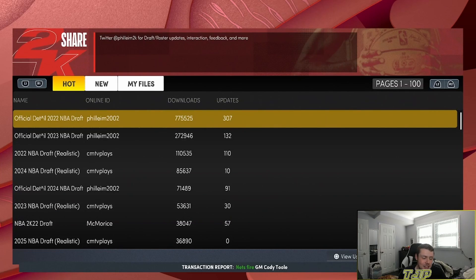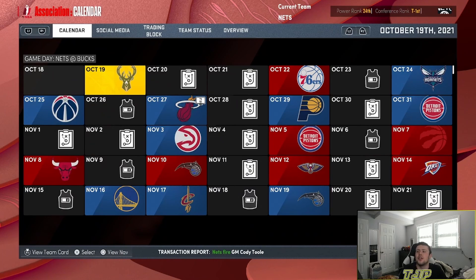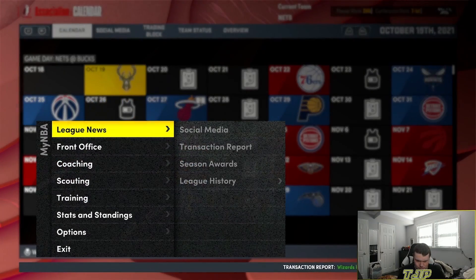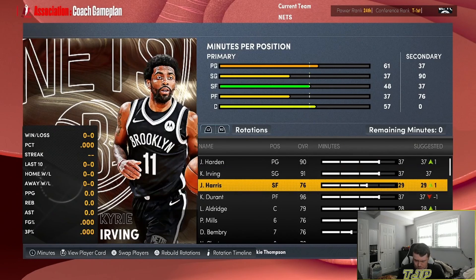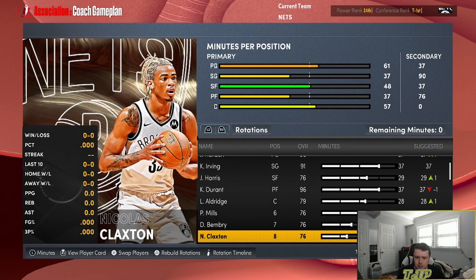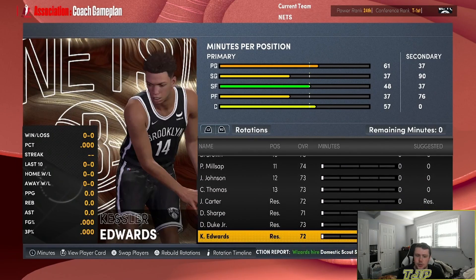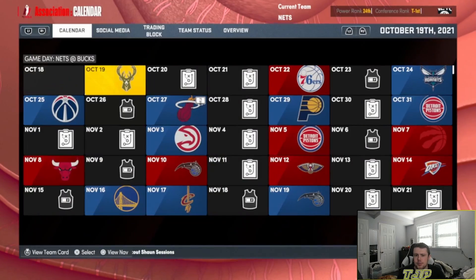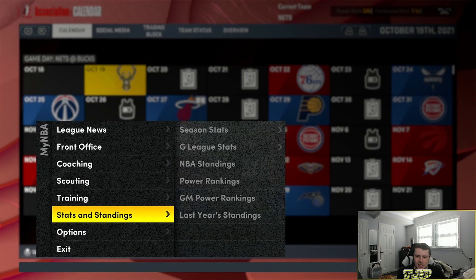This could be pretty difficult. They don't have cap space. We're only doing two seasons of this, so in the off season we've got plenty of time. Let's take a look at the rotation. The starting five is going to be James Harden, Kyrie, Joe Harris, Kevin Durant, and LaMarcus Aldridge, with Patty Mills, DeAndre Bembry, Nicholas Claxton, and Blake Griffin getting minutes off the bench. Not too bad, but we've got to not lose.